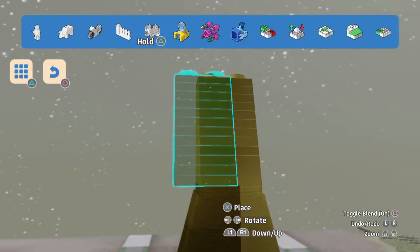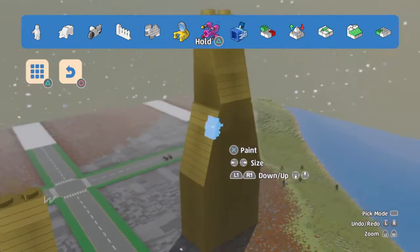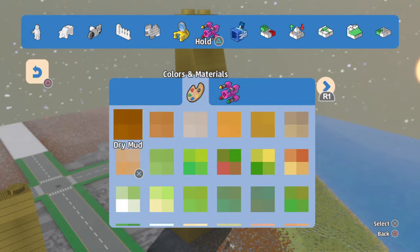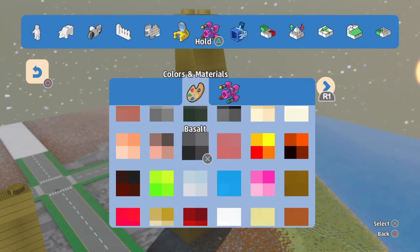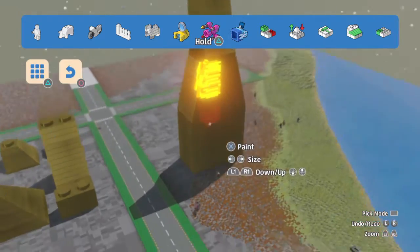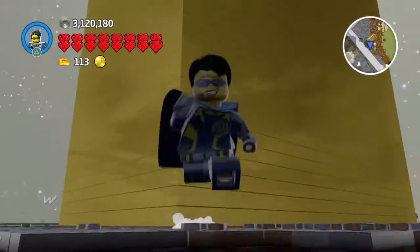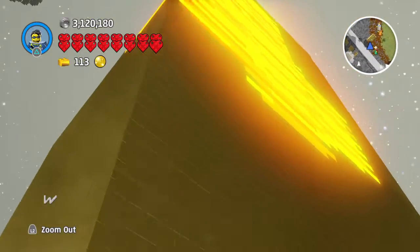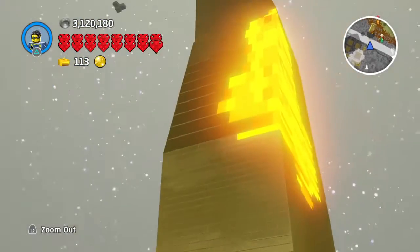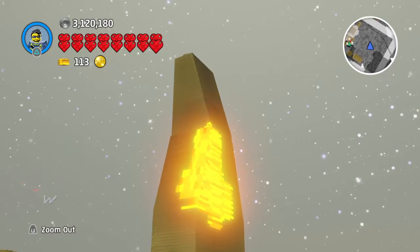If you want another color you can simply use the paint tool and choose your options. I'll paint it lava - never had lava legendary bricks before. The lava color on the legendary bricks looks great, and the shine on here is really nice. You can see reflections of the clouds and stuff. It wasn't that hard to build that huge giant structure, whatever it is.